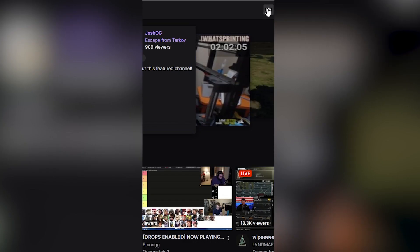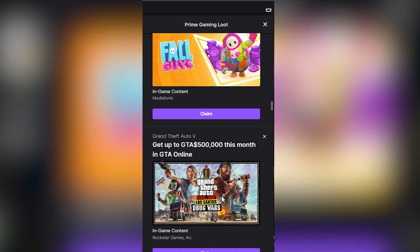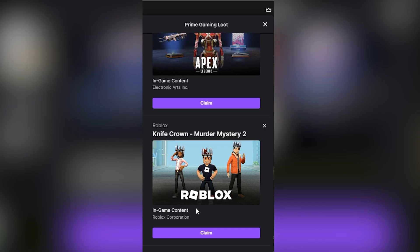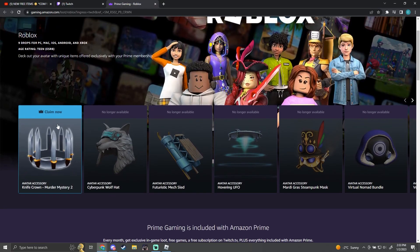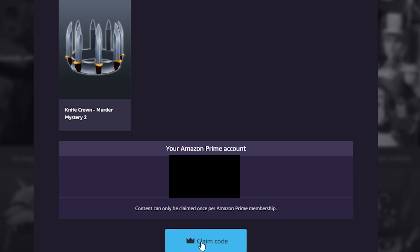Go to Twitch, click the Prime crown and keep scrolling until you find the Roblox one — it should be there. If it's not there then this no longer works, but if you're watching this early it still works. Now all you have to do is get the code, but if you don't have Twitch Prime then you can just get the free trial for 30 days and cancel it right after you get the item, so anyone can get this item.